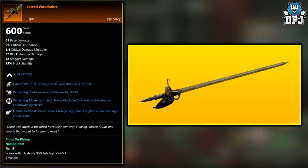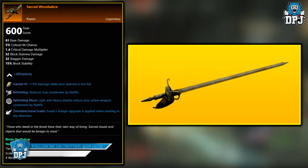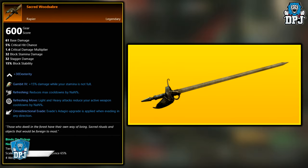Next up, we have the Sacred Wood Saber. Like the last sword, this is also a legendary tied to the various end game expeditions — again, the Depths, the Garden of Genesis, and the Lazarus Instrumentality. These will have you covered for this sword.